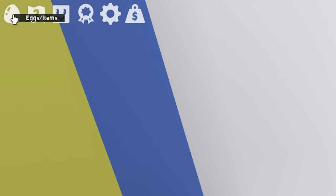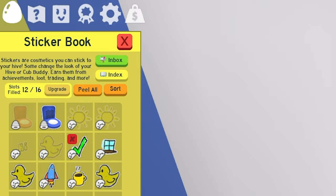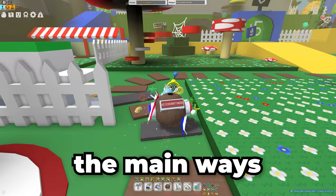You can also put a sticker back yourself — you can always donate a sticker back to the board. So that's pretty cool. Anyway, those are going to be the main ways on how to get stickers.